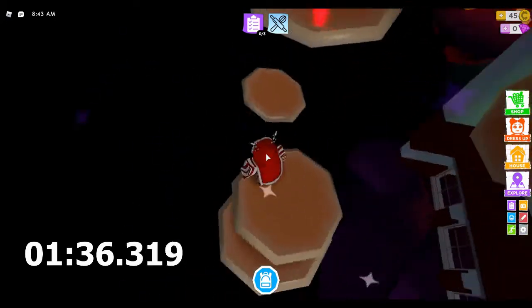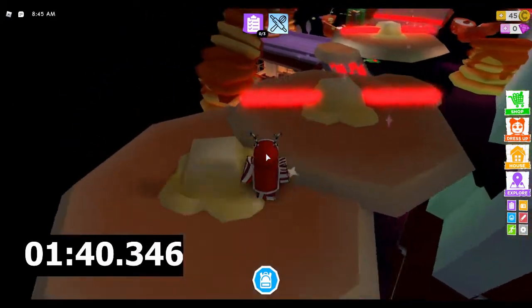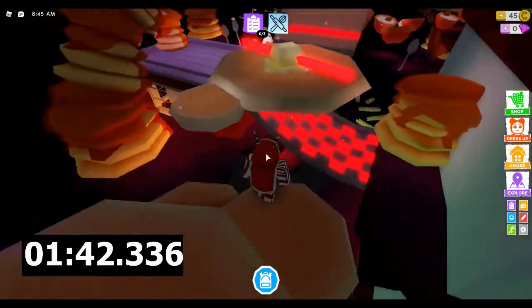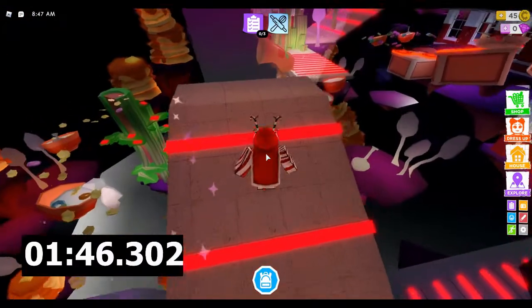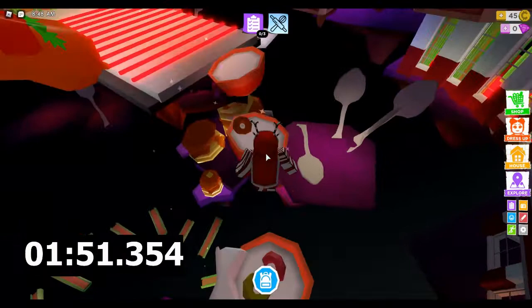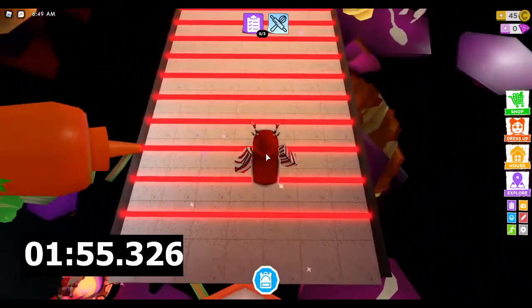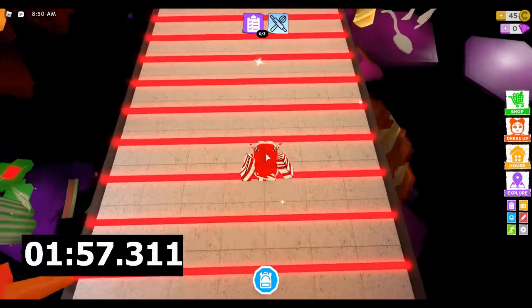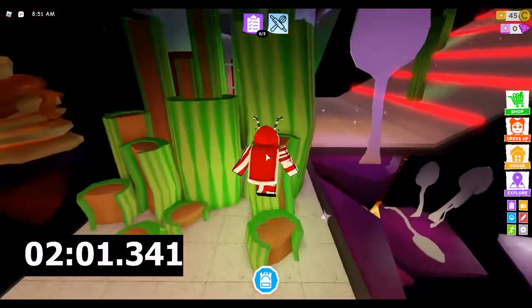Just kind of jump down, not very difficult. Run around these lasers — I wouldn't recommend trying to jump over them, it just increases your chance for error. Same thing here, and then another break. Just back in, forward on these cereal bowls. But if you're not careful that might happen to you. For these ones I'd aim for the space in every two, and it gets you through easy.